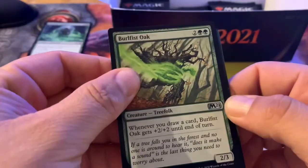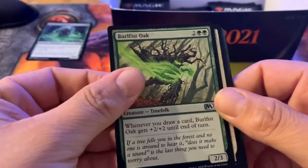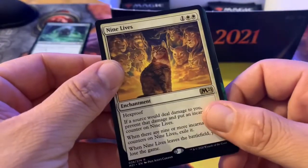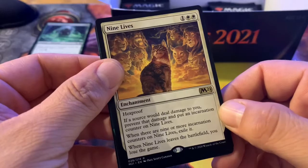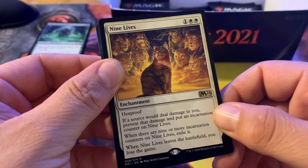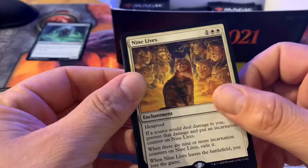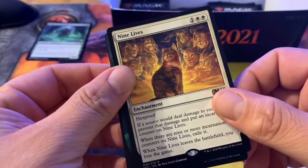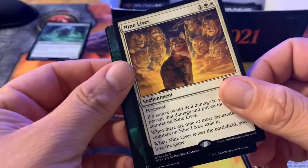Barrelfire Oak — whenever you draw a card, it gets plus two plus two until end of turn. Nine Lives — hexproof; if a source would deal damage to you, prevent that damage and put an incarnation counter on Nine Lives; when there are nine or more incarnation counters on it, exile it; when it leaves the battlefield, you lose the game. So the play is: play it, give it to an opponent somehow via Harmless Offering, then bounce it — they lose.